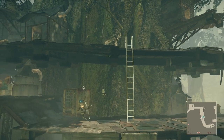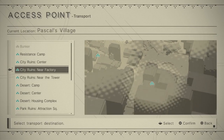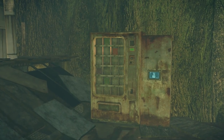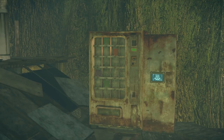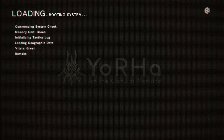While we're back in the resistance camp, we're going to take a pretty lengthy diversion to do a couple of side quests for the twins, Devola and Popola. It's a chain of side quests — Popola's Errand, Devola's Errand, and the Twinses' Request.